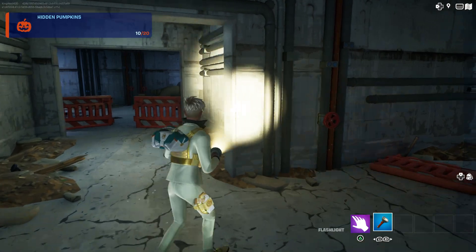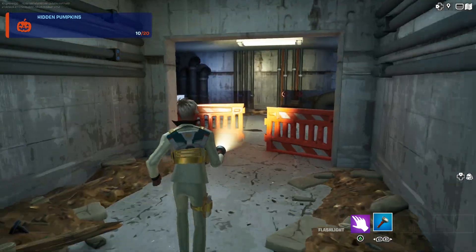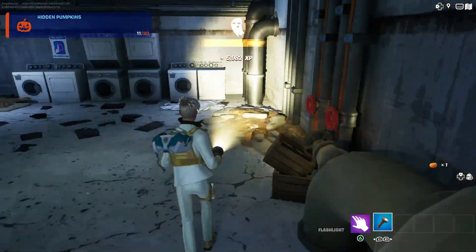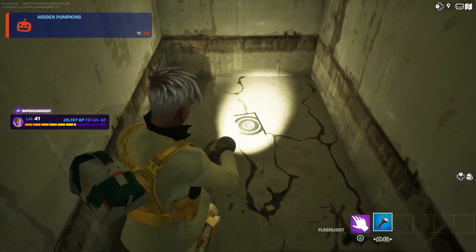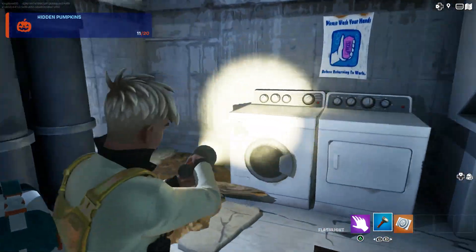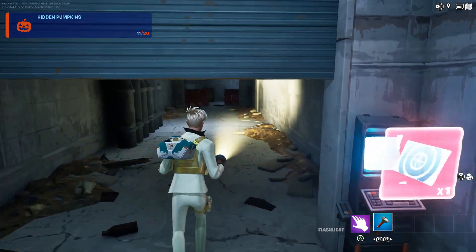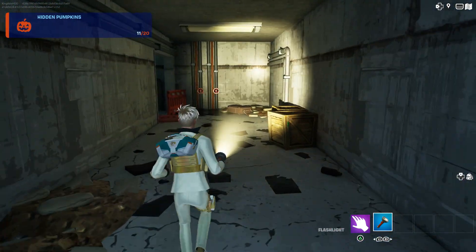Remember, we need a key card for this one. Come over here to get the number eleven pumpkin. Once you've got that, go to the corner and fall off — the key card is right here. Pick that up. Remember, it's right next to the laundry. Come over here, open the door — there's your number eleven.